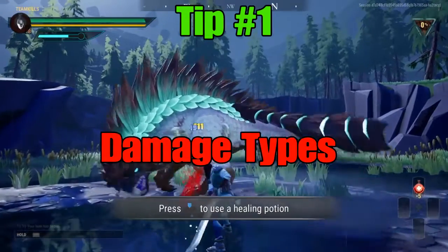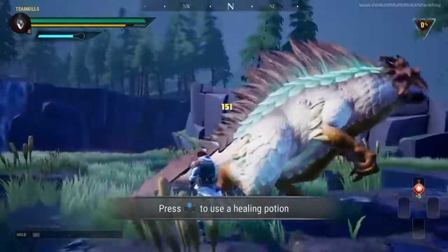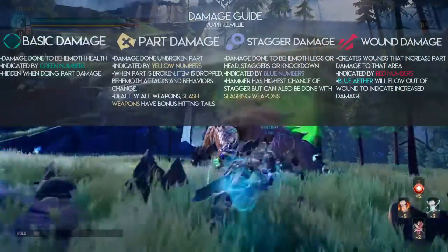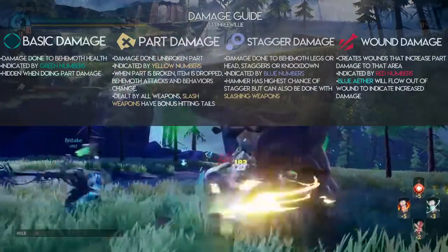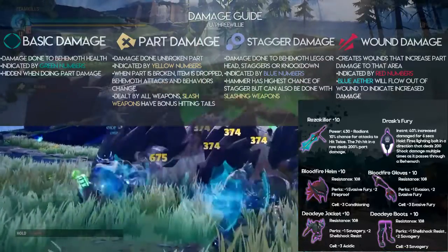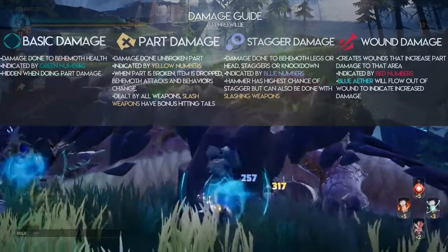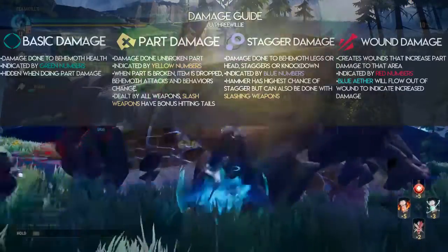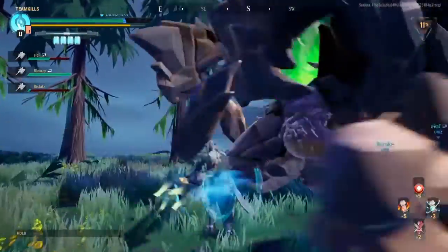In the very beginning of Dauntless you're going to get thrown into the mix, start hacking at a behemoth, and a bunch of numbers are going to come up in different colors. Damage is damage — you want that thing dead — but to get better armor and weapons you're going to need parts that you literally break off the behemoth. When you're attacking you'll see yellow numbers: that's part damage.